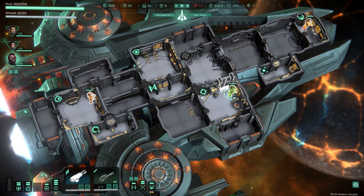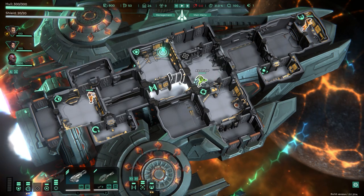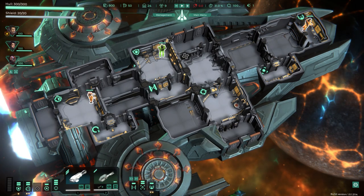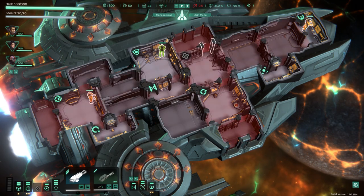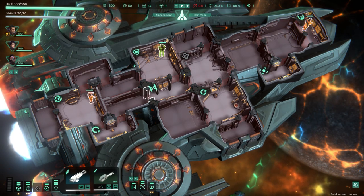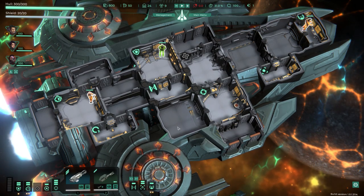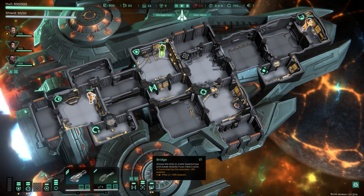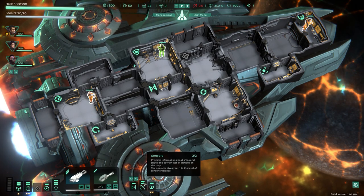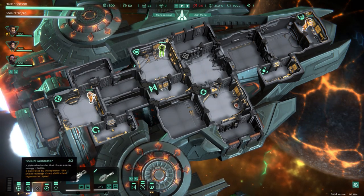You can move characters around and assign them to different areas. They move through the doors, which actually function — you can open them individually using the controls. You can open all the doors and let all the oxygen out very quickly if you want. Everything turns red when you do. The doors can be controlled individually or as a whole. There are other systems too with micromanagement capabilities. Your weapons are in the bottom left corner.